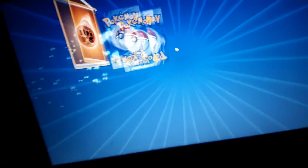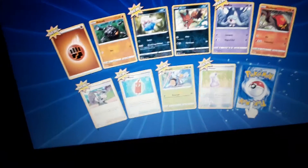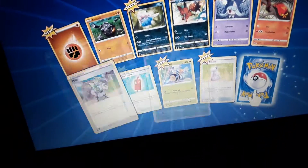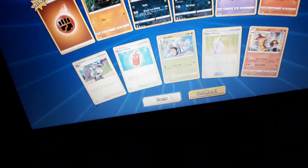Champion's Path. Fighting Energy, Inkay, Hatena, Milo, Rotom Phone, Beedrill, Hyper Potion, Reverse, and another Centiscorch Holo.